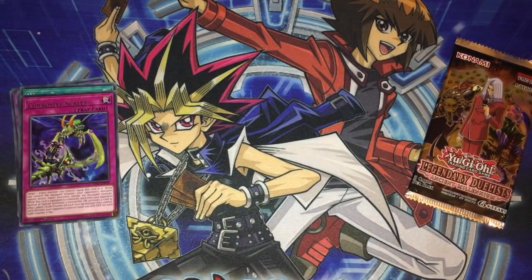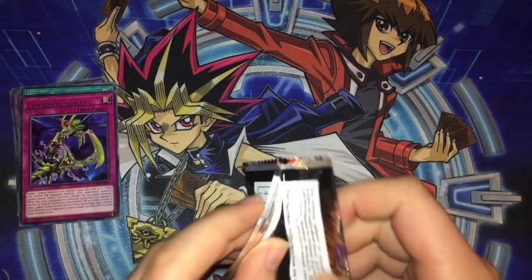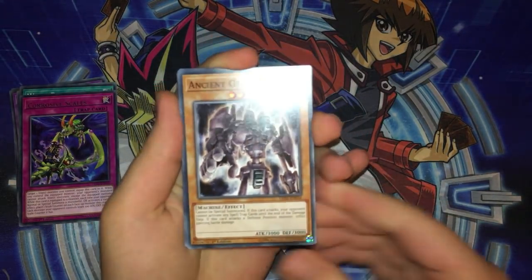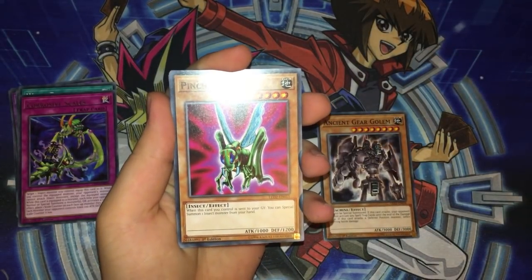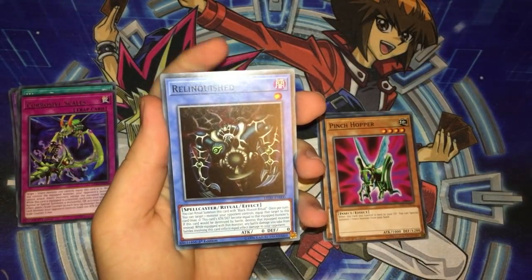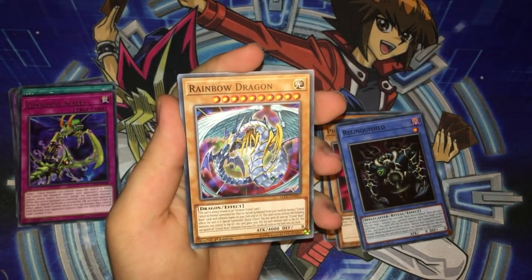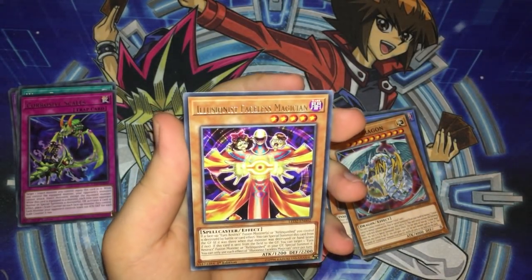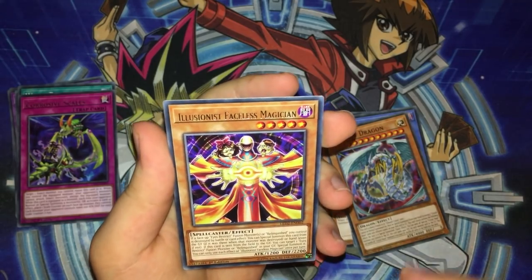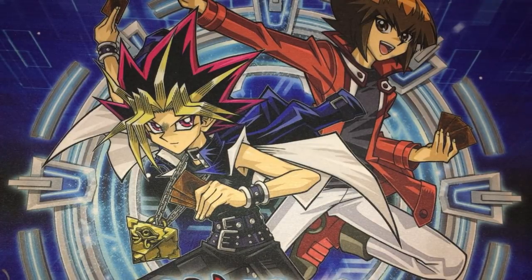Nothing too good from that pack. Let's move on to the second Legendary Duelists pack and see if we can pull something decent. We have Crowler's Ancient Gear Golem — very nice card — Pinch Hopper, another card that Weevil uses, Relinquished again, Rainbow Dragon, which is always cool but doesn't look great as a common, and Illusionist Faceless Mage, a retrain from the original Pegasus starter deck. We pulled pretty trash but got some classic Duel Links cards.